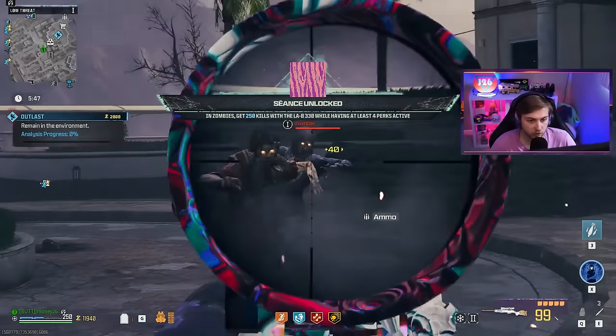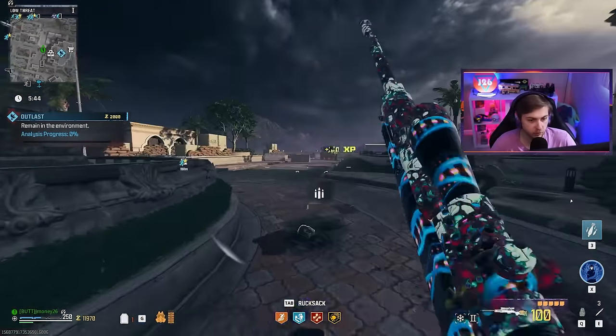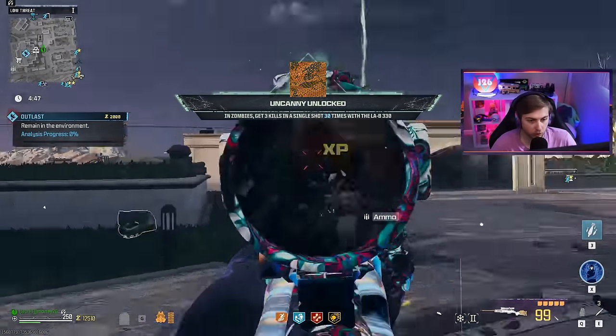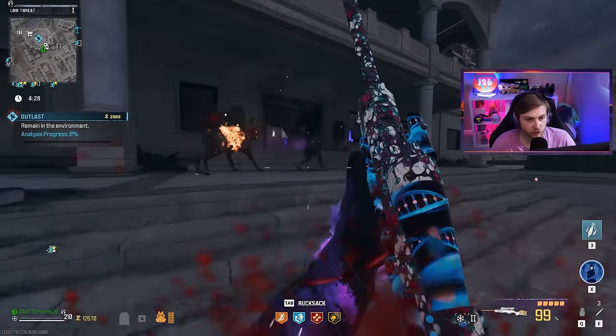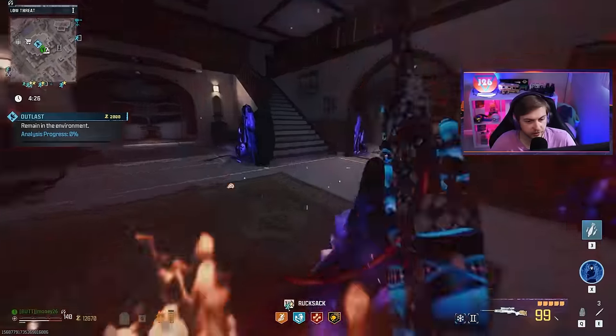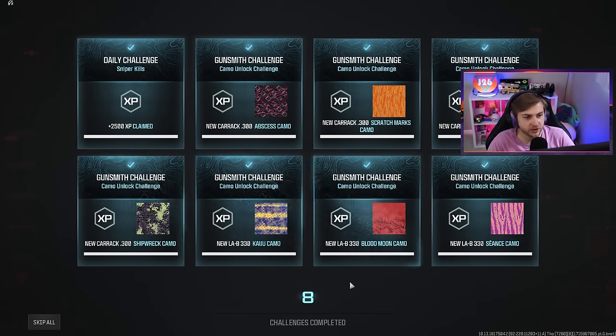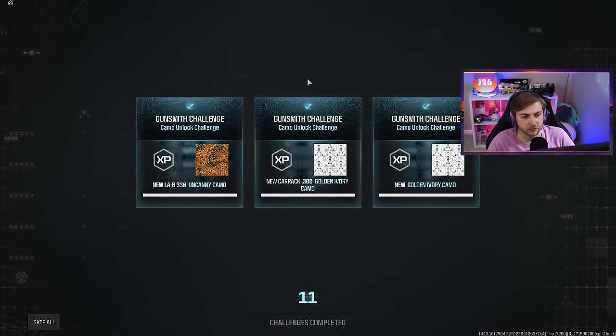There's 250 kills with four perks active — now we just need our collect kills and we're done. And there's our collect kills — we're all done with these. Let's finish this contract, get out of here and go take a peek at these. Oh, look at that — what a beautiful sight. All these camos done and two golden ivories to boot.